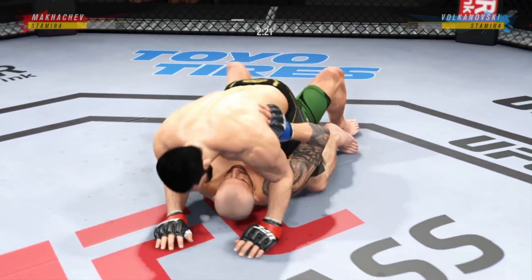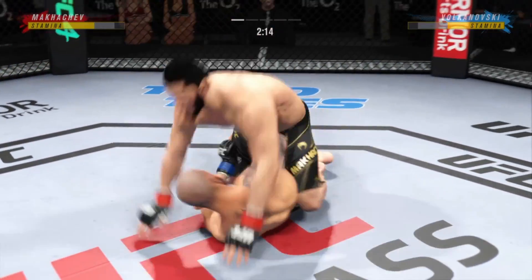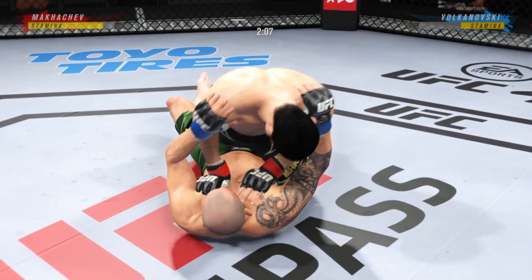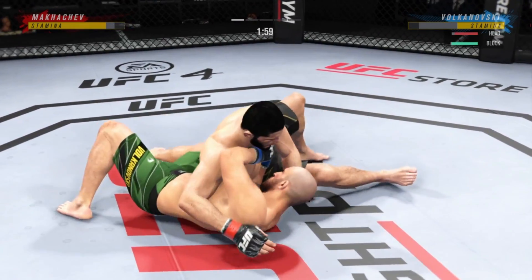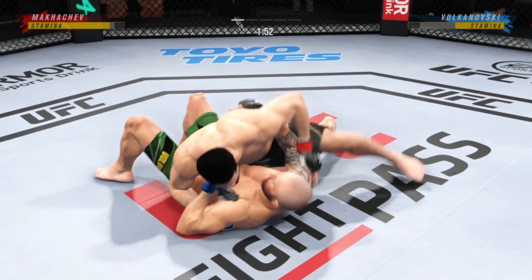This is some serious ground-and-pound. He's trying to put this dude's head through the canvas. He's one of the better ground-and-pound fighters in the entire UFC, and you're seeing why. There are few things more fun to watch in mixed martial arts than these transitions and scrambles on the ground. High-level grappling can really be entertaining.